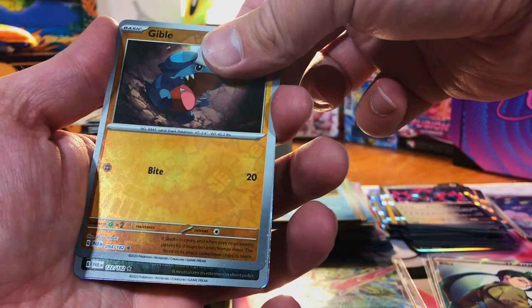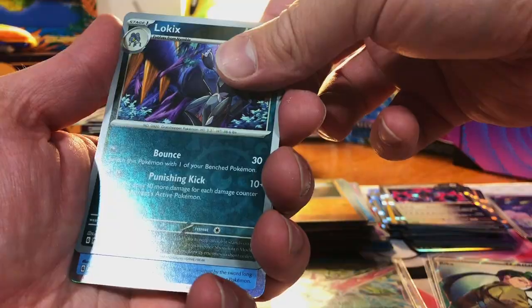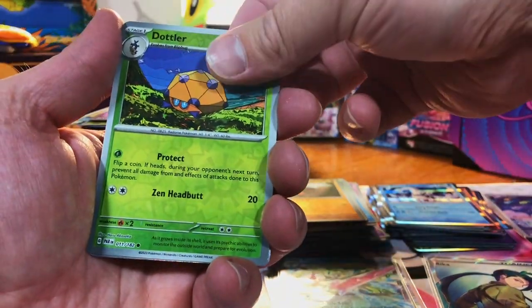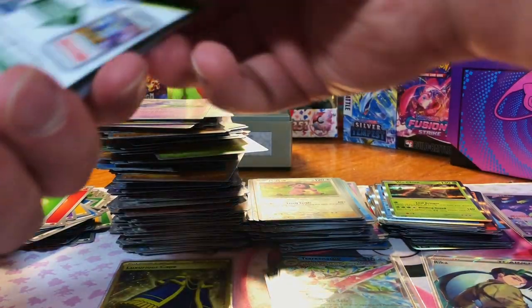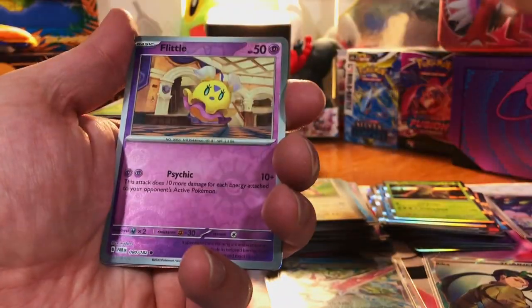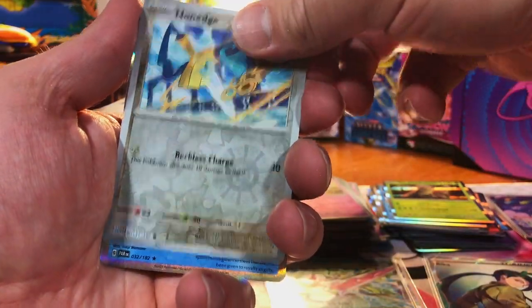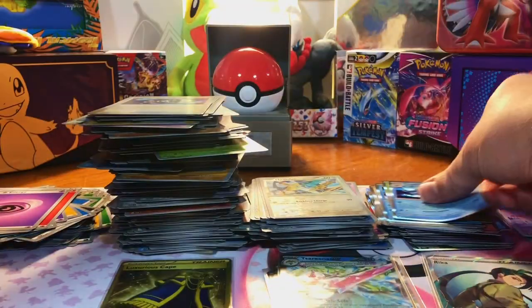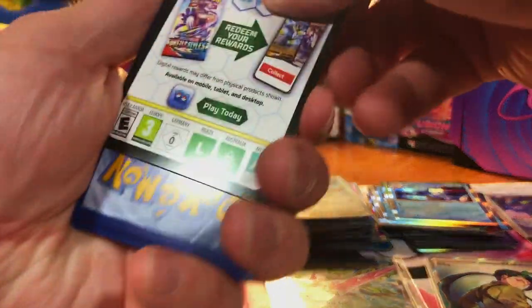We got a Ghibli, a Lokix, and — I got fooled again — Chien-Pao. We got a Dottler, Miltank, and Chien-Pao Hollow. Nothing. We got a Flittle, Honedge, and a Kingambit Hollow. So far we are striking out on this box right out of the gate — must be saving the best for last.